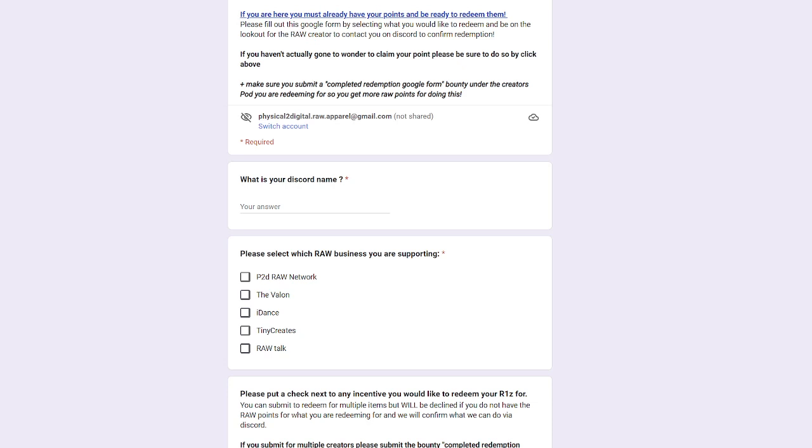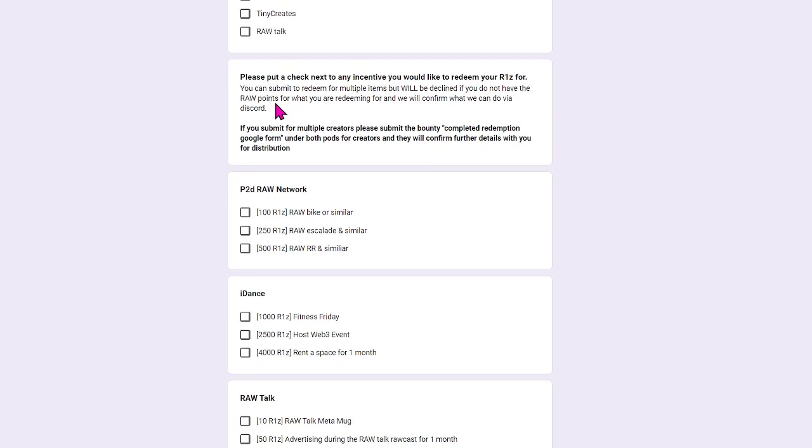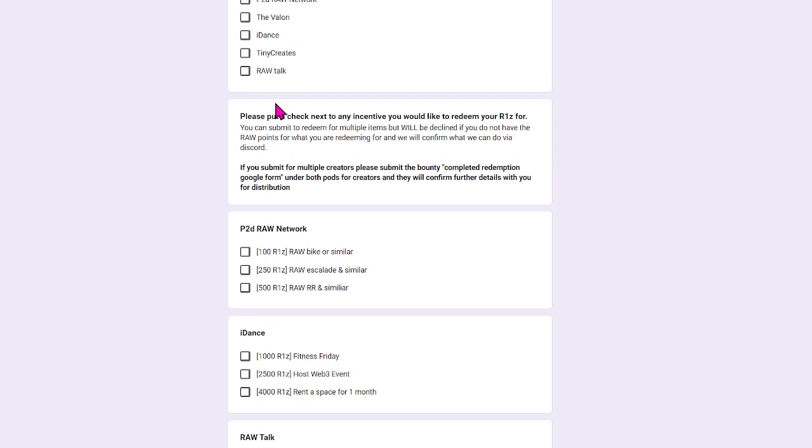That's why I showed you how to look at how you can get your points and how to join our Wonder Board to actually collect your points. Once you have them, come fill out this Google Form. When filling it out, number one you'll add your Discord name, and then of course which business you are supporting — we have five different ones, and it can be multiple, which is perfectly fine.